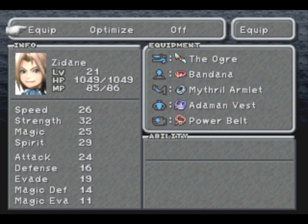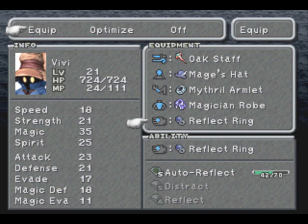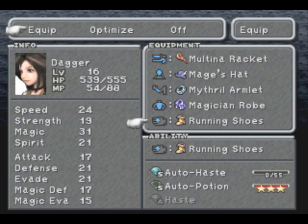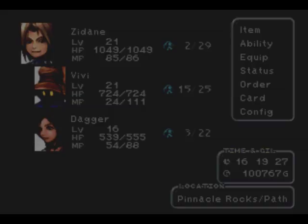One thing I wanted to mention: I've rearranged my equipment, as listed in the video description. Zidane has Stonekiller, which deals more damage to stone-type enemies. I want BB to finish off the Reflect Ring, and for Dagger, I want to start working on Auto-Haste and finish that off pretty quickly. I'll go over learning abilities in just a moment.